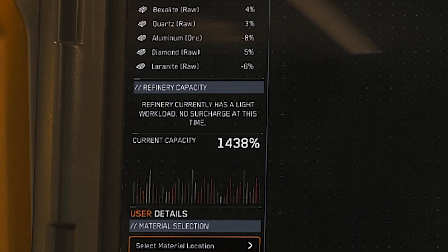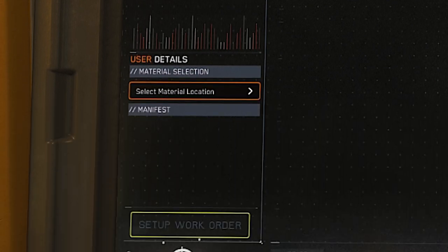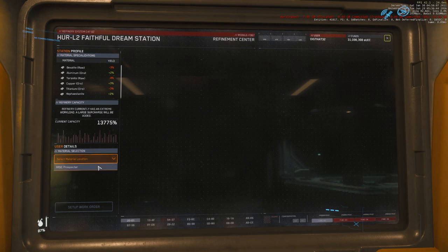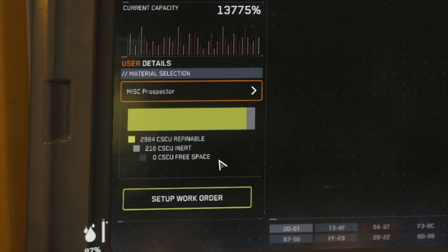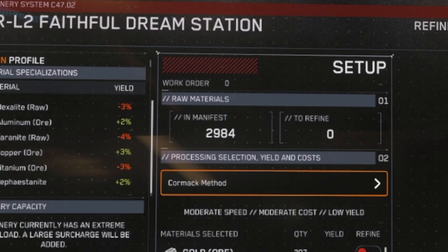Below the specializations is what capacity the refinery is currently operating at, based on how many work orders they're processing for you and other players. This affects you personally because the more over-capacity they're operating at, the higher the cost will be to refine your cargo. Below the capacity section is where you begin — click the dropdown menu, select your Mole or Prospector, and you'll see a chart showing what's in your cargo. Click 'Setup Work Order' and a window will pop up where you'll customize your order.